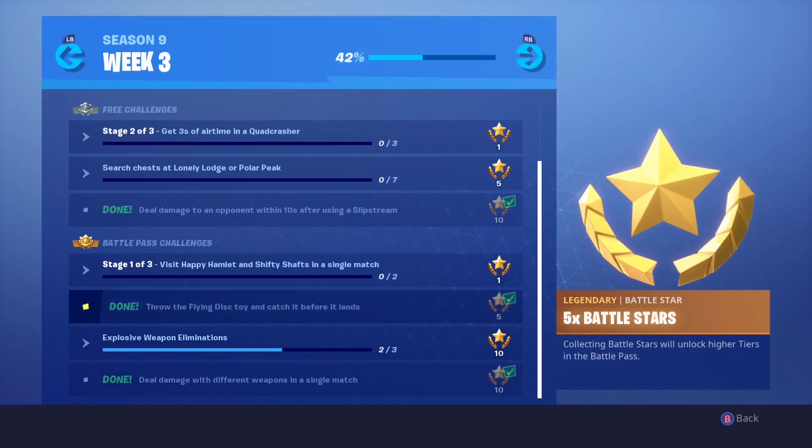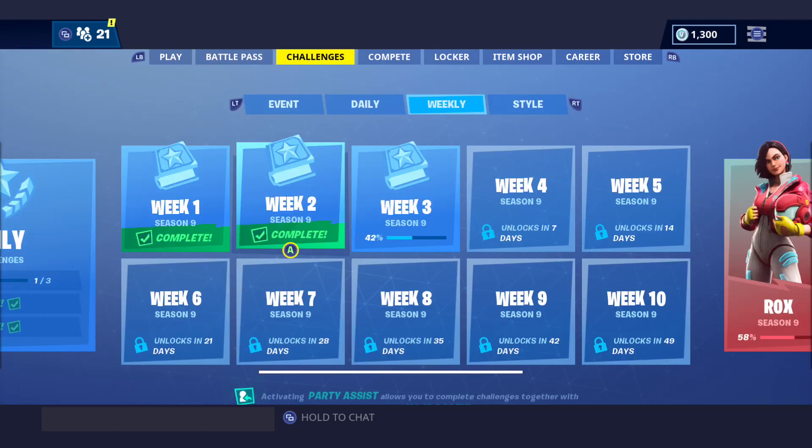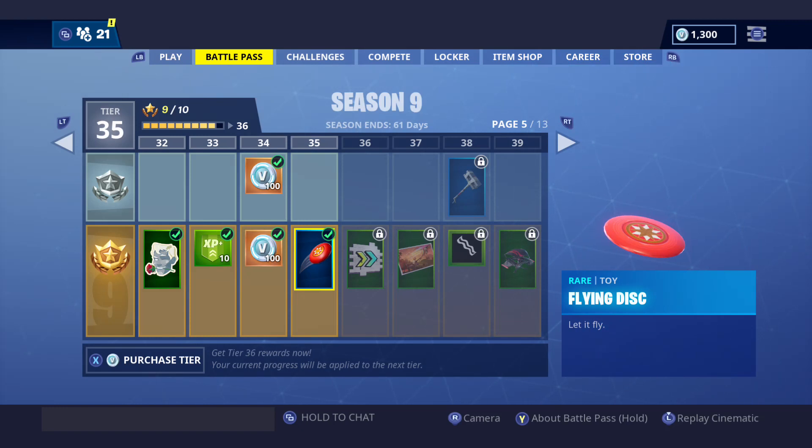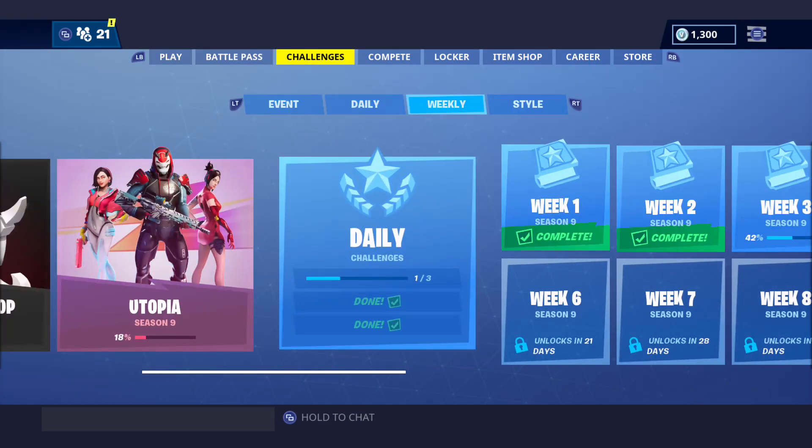I'll throw the flying disc toy and catch it before it lands. To get that toy you need tier 35 — we just unlocked it today when week three came out. You really do need to get all the challenges done to get that tier, unless you buy some. If you did all the week challenges and still don't have that tier unlocked, do daily challenges too.